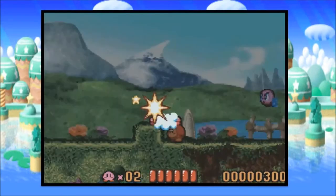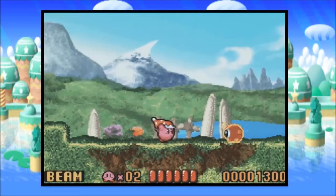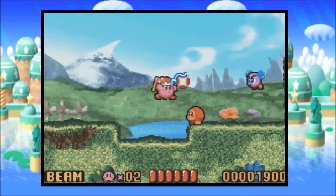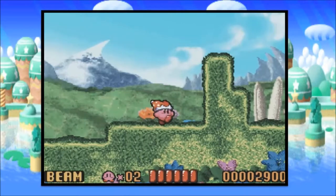In a Kirby game, you eat stuff, and then if you swallow certain enemies, you'll get their powers. For example, I just ate that Waddle Dew enemy, and he gave me Beam. This is the first level of the game. The purpose of this level is to get you interested, or just to teach what the game's about, basically.